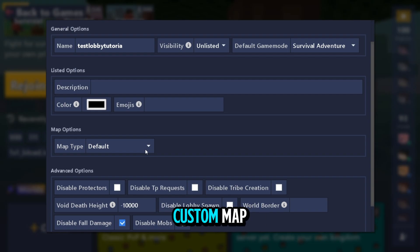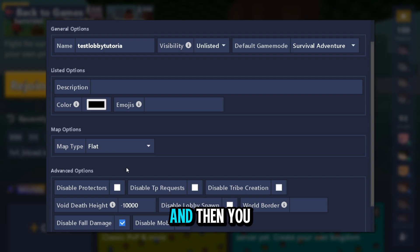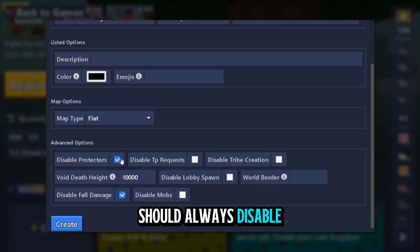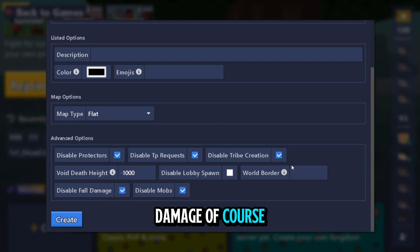In custom map I would suggest you choose flat. You should disable protectors, disable TP request, disable tribe creation, and set the world limit to 1000 and -1000. Disable lobby spawn if you want — it's optional. Also disable mobs and disable fall damage.